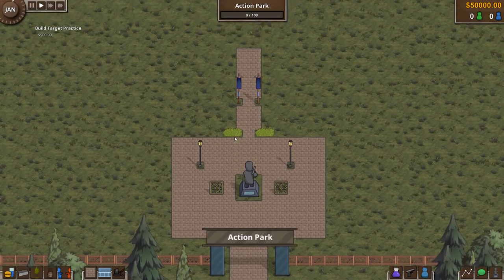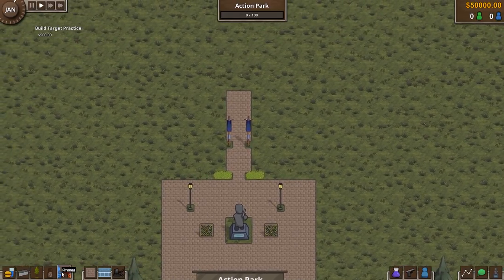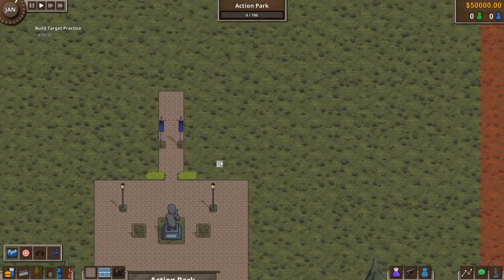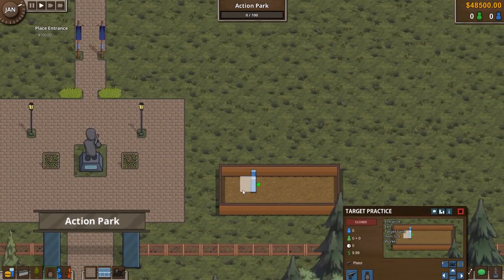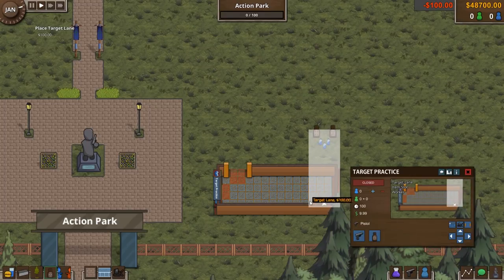Let's start off by going through the quest: get 500 bucks and build a target practice area. It costs two grand, so we'll put it down here — bam. This will be our new target practice area. We'll have an entrance here and an exit here.